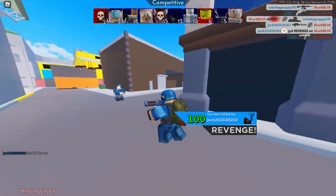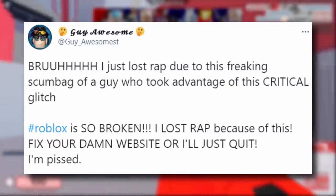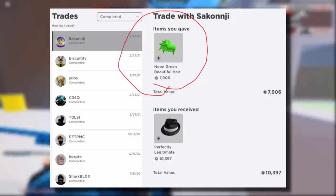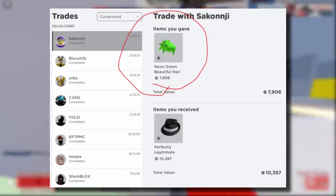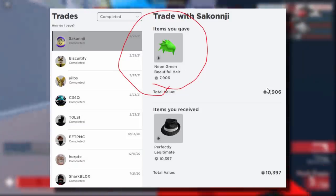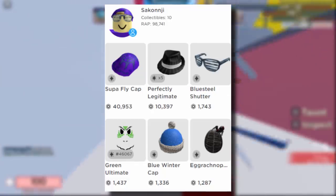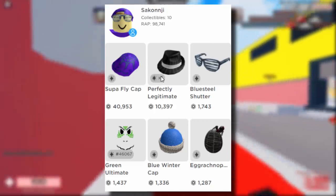The second tweet is from Guy Awesome, who said: 'Bruh I just lost RAP due to this scumbag who took advantage of this critical glitch. Roblox is so broken — fix your damn website or I'll just quit.' In the screenshot, he received a trade offering the perfectly legitimate business fedora in exchange for his neon green beautiful hair. He saw it as a good trade since his hair was only 7,000 and the fedora was 10,000, so he accepted — but he never got the fedora. Apparently the scammer has five fedoras in his inventory, so those fedoras are likely glitched.